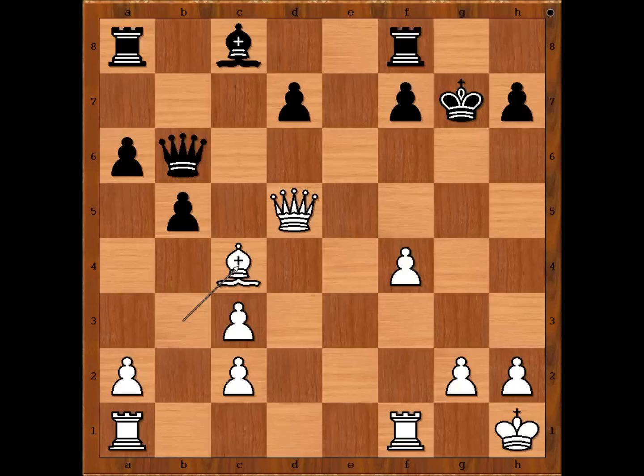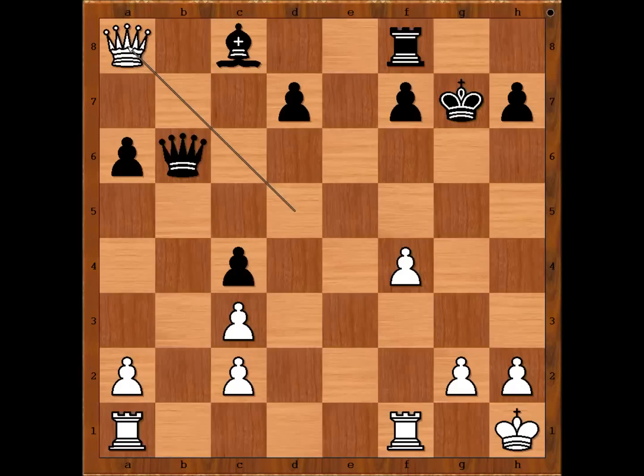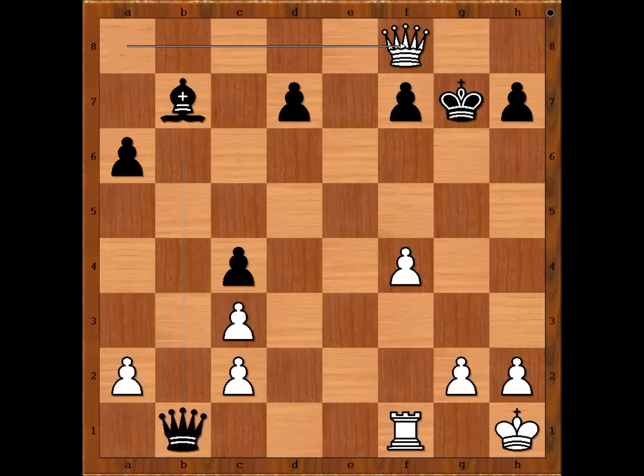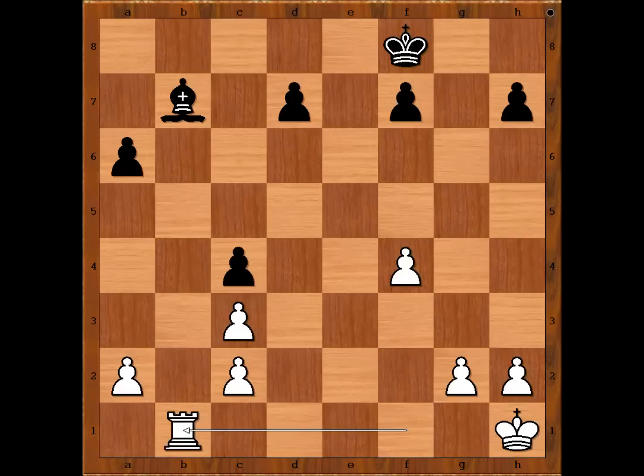Black to move. What is the best move for black now? The best is bishop to b7. If pawn takes bishop, queen takes rook. And now bishop to b7 doesn't work because of rook from a to b1, attacking the queen. If queen takes rook, queen takes rook on f8 check, king takes queen, rook takes on b1. White is winning.